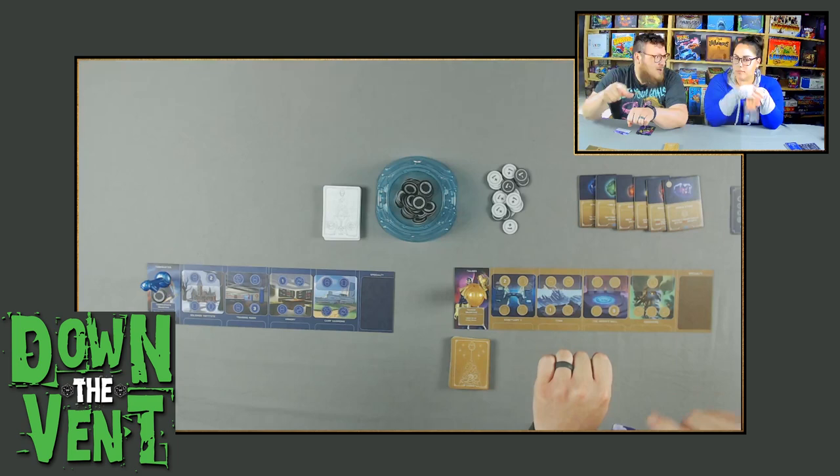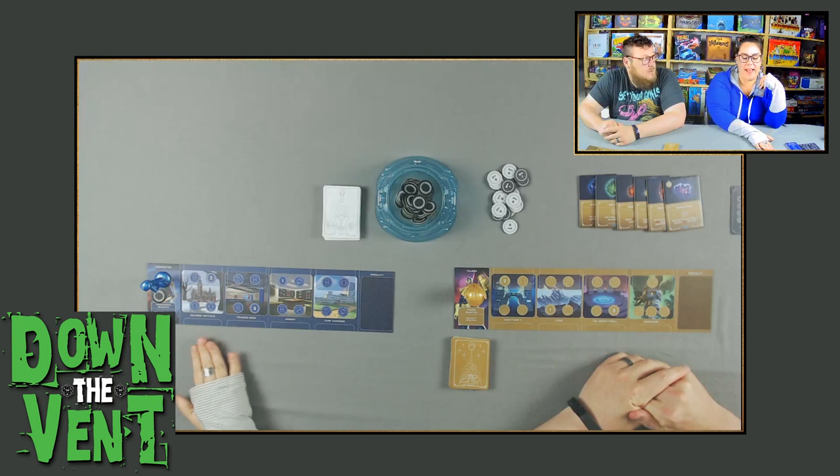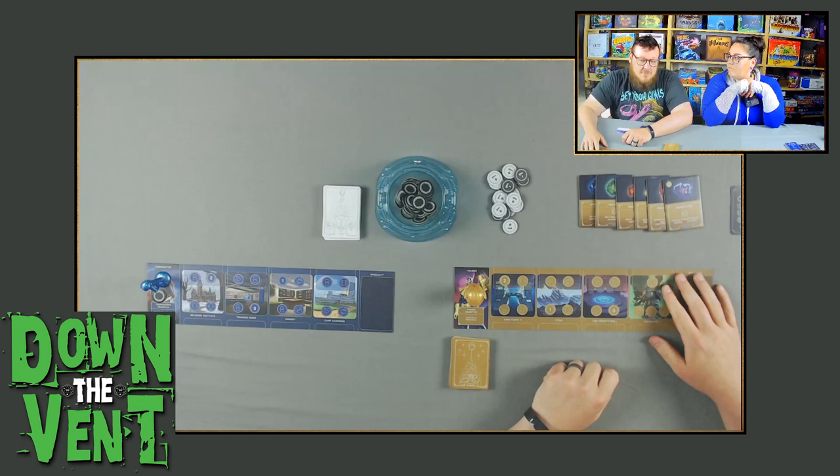I'm Taskmaster and my goal is to have an ally at each location — so four total — and to be at five power. She has to have four allies at five strength each at four different locations. Taskmaster has tons of tricks and items in his deck to make that happen.